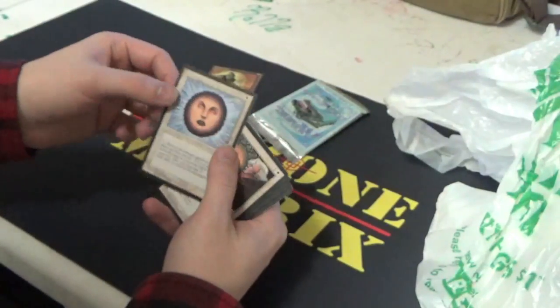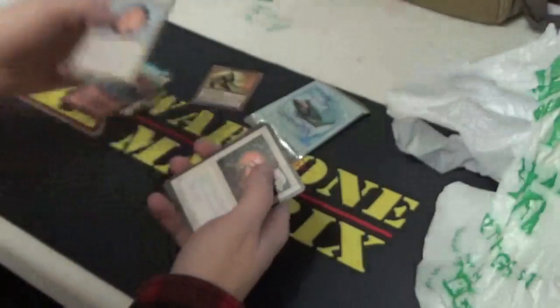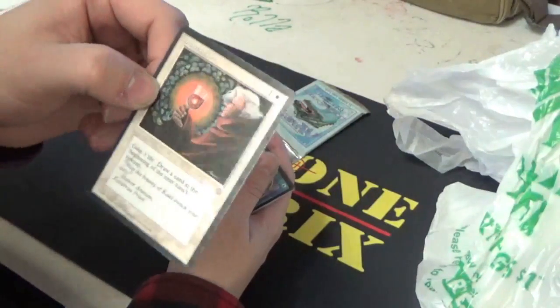And we have Circle of Protection Blue — you guys all know what this does. And Blessed Wine: gain a life, draw a card at the beginning of the next turn's upkeep.